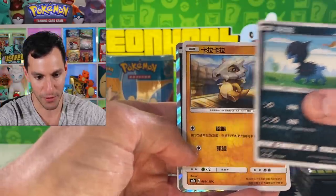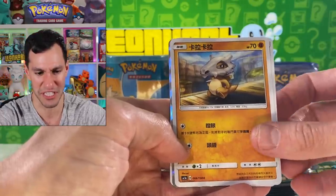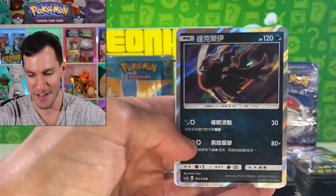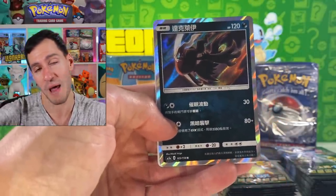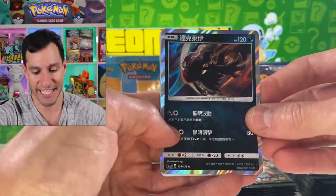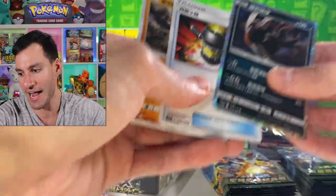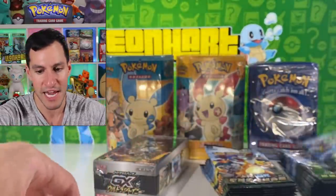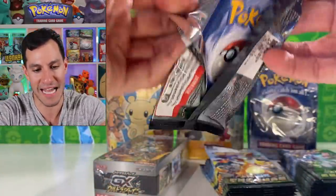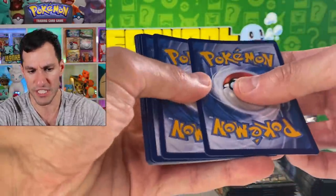Look at that — Cubone! I don't even know if that was in the original GX Ultra Shiny. Very nice — dark-type Energy holographic. It reminds me of this past Friday's video where someone pulled a shiny Dark Raichu full art. Okay, so it's just two cards from the back. Let's just randomize this whole opening and eventually get into that base set pack.